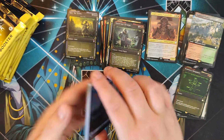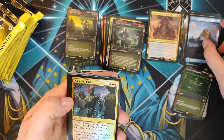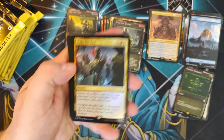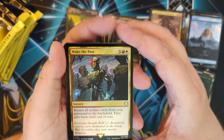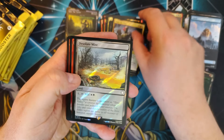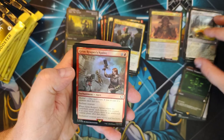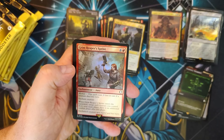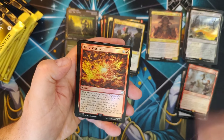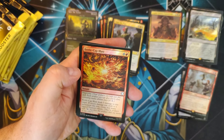We've got a Full Art Island foiled out. Wake the Past — it's expensive, but at sorcery speed you're getting a return of all artifacts from your graveyard to the battlefield; just good stuff. Desolated Mire. Grim Reaper Sprint — who doesn't like extra combats? And it's going to be so cheap. Bottle Cap Blast — solid card, doing excess damage and getting Treasure. You're going in a deck.